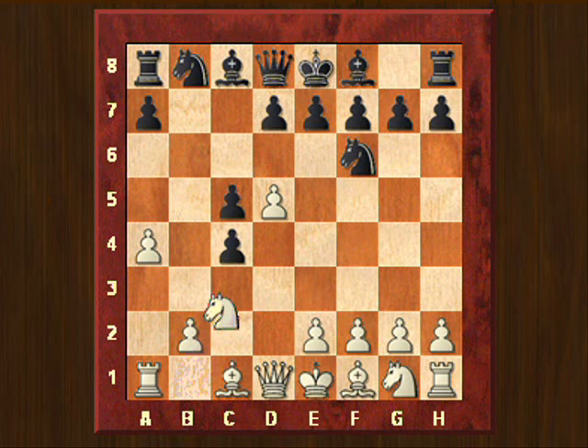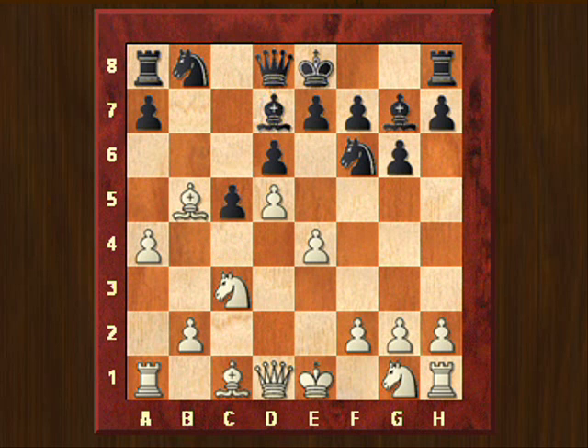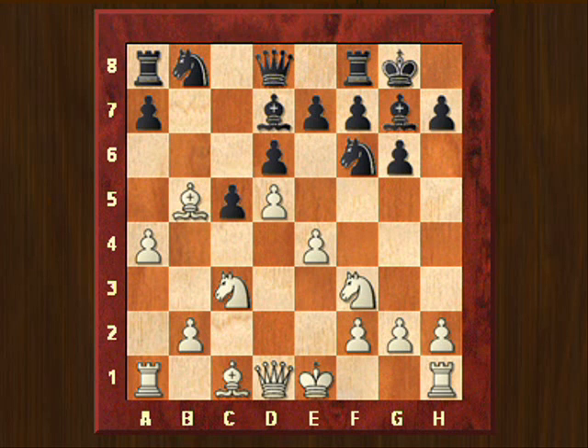b takes c4, Nc3, g6, e4, g6 — preparing to fianchetto the dark-squared bishop. White takes on c4, takes back his pawn, Bg7, Bb5 check, Bd7, Nf3 developing, castles, then h3, taking away the g4-square for the white pieces.